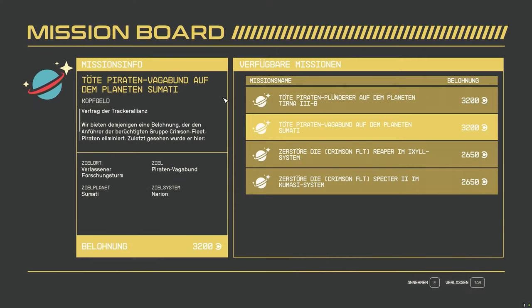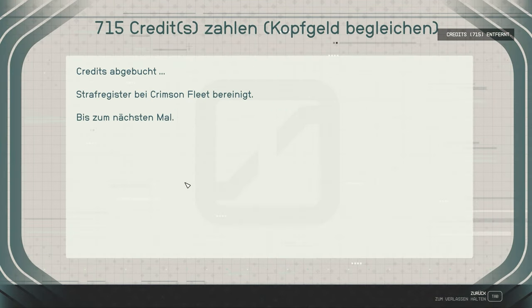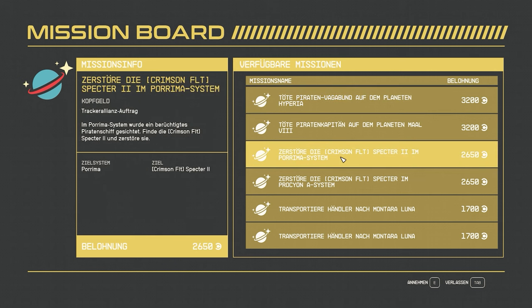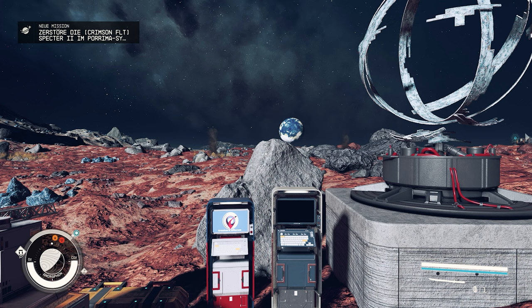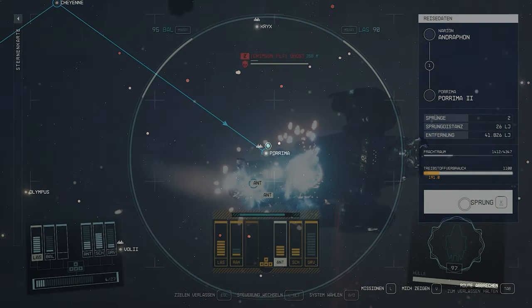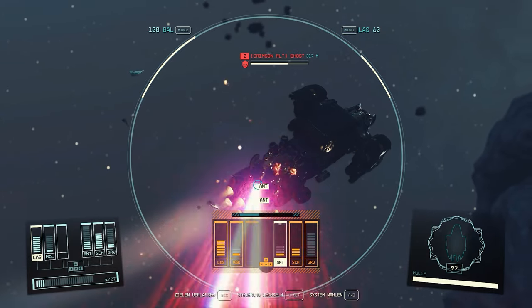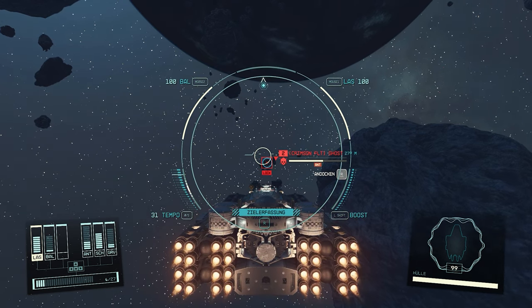The next tip is about the mission board, which you can also purchase. Here you have the option to take on missions — for example, for bounties against the Crimson Fleet — giving you unlimited enemy ships to capture. With each mission, a ship is automatically generated for you, which you can of course capture. Here is the short summary: once you have taken on a corresponding mission, destroy the drive of the enemy ship in target mode and get within 500 meters. After that you can dock, and after the crew is taken care of, the ship is yours.